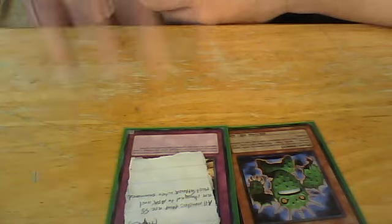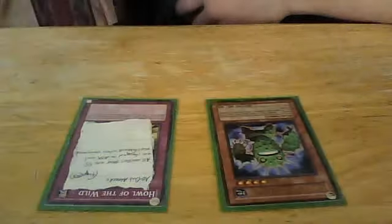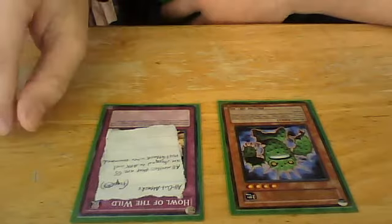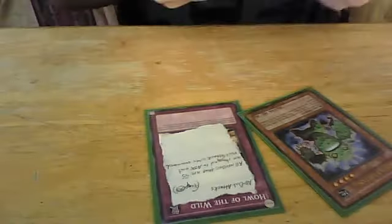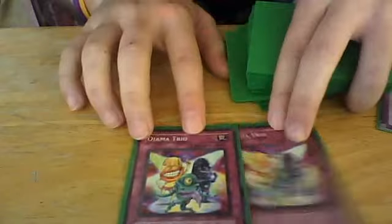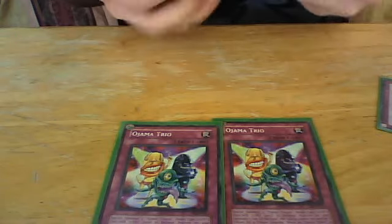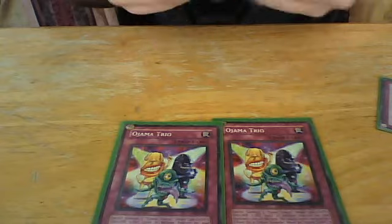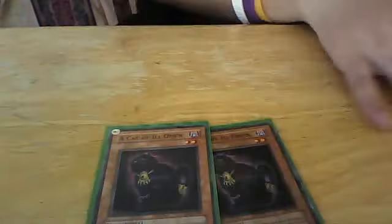So pretty much, when your opponent has tokens on the field, they must attack with them that turn they're summoned, and you want them to attack the Cactus Fighter, because Cactus Fighter is going to continue to give them more tokens. Now, how do you get tokens on their side of the field? You use Ojama Trio. It's a trap you can activate during their draw phase, and it gives them three tokens and swarms their field. You run two Cat of Ill Omens because of the heavy trap need in this deck, like Ojama Trio or All Out Attacks.